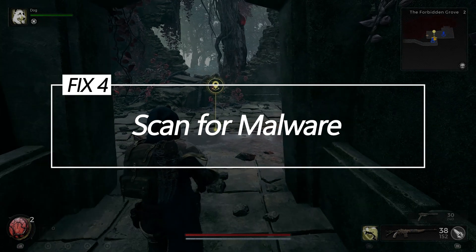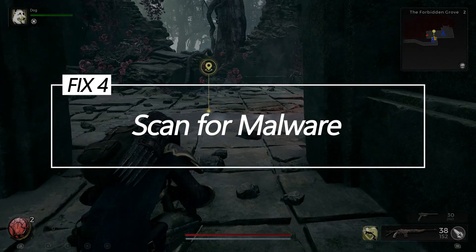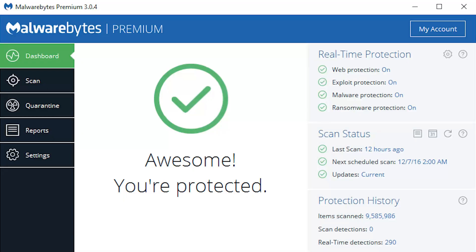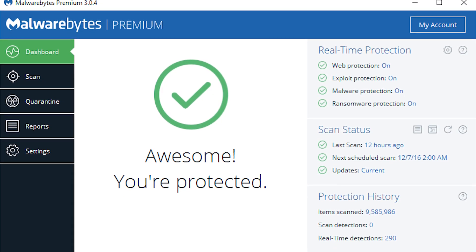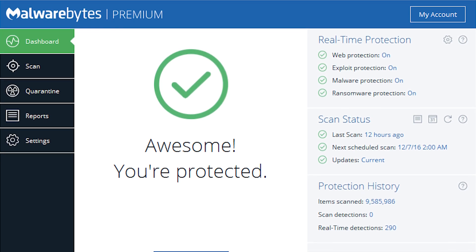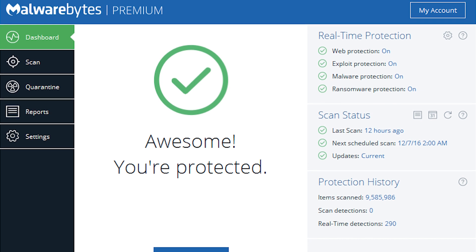Fix 4: Scan for malware. Running thorough antivirus and malware scans using tools like Malwarebytes can check for and remove any potential trojans, spyware, or cryptominer programs that may interfere with game executables and hog system resources.